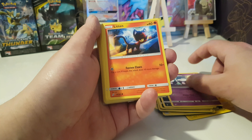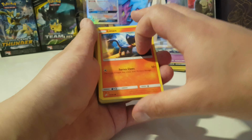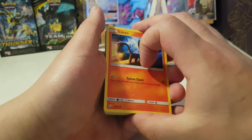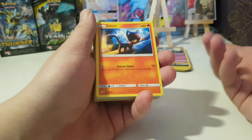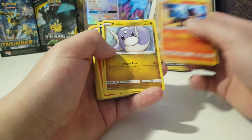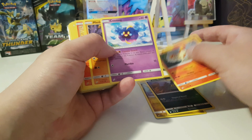Alolan Meowth — and all these were rares, so that's pretty dope. As you can see I have the box right there; I'm still working on the collection and haven't opened that many packs, so this is a welcome purchase. Litten, Dratini, Alolan Grimer — most of these are Team Up.